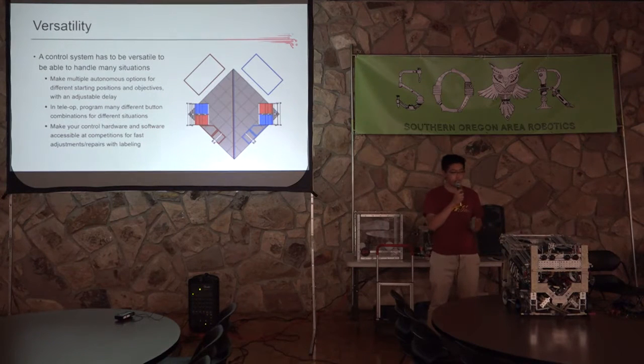A huge feature that will give you a really good advantage in FTC challenges is keeping your control systems versatile. When you're in autonomous mode setting up with your partner, if you both try to start in the same position, you're going to have a problem because only one robot can start there. So you need to make sure your autonomous is versatile — you can start here or there, go up the mountain, or score in different ways.